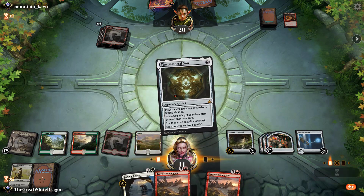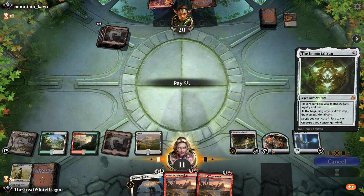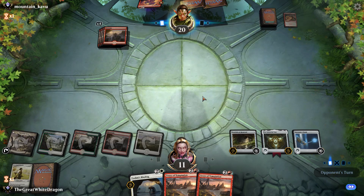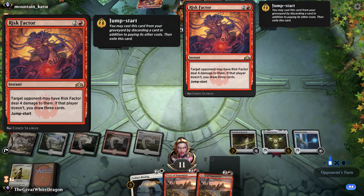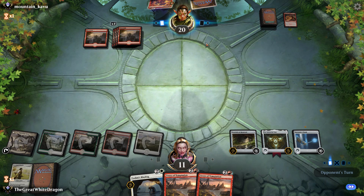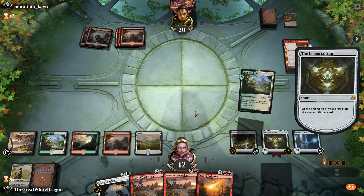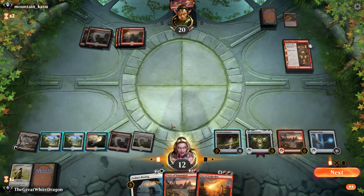We're just gonna play the Immortal Sun, because we need to start looking for those sweet Fountains of Renewal — the more Fountains, the better chances, honestly. Because he's gonna Risk Factor again. Risk Factor is so overpowered. If you get two Risk Factors against a Control Deck as a Red Aggro player, you pretty much guaranteed that you've already won. This guy is not lucking out at all.